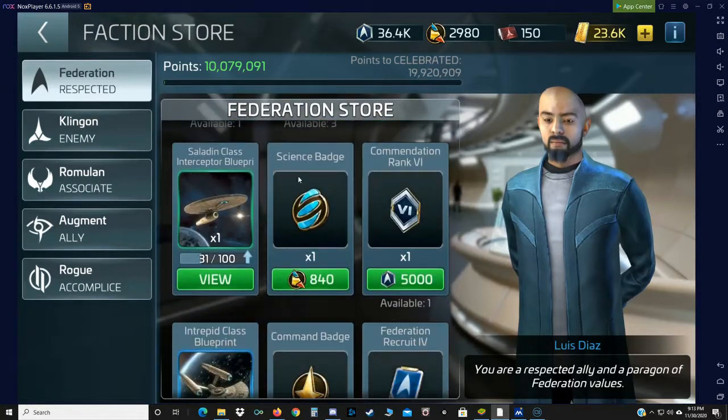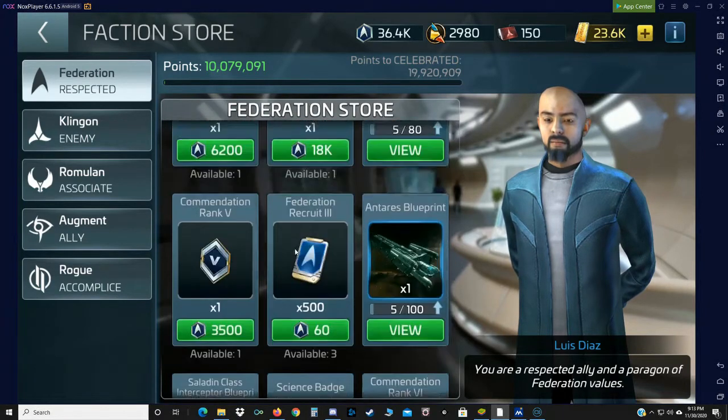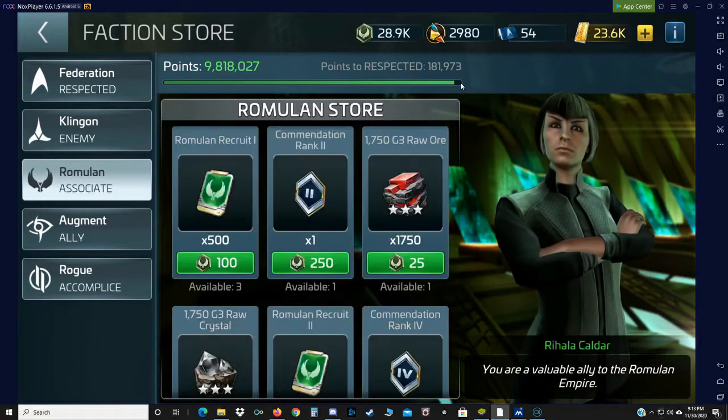That means I can go into Federation space and farm Interceptor blueprints, maybe even some Intrepid blueprints, but that reputation will not get any lower. Klingon are not my friends — negative 2 million, that is the cap as far as negative goes. If I'd have known what I know now when I started this account, I probably would have gone Romulan and Klingon. I'll explain why here after a bit. And then, of course, Romulan — I am right on the cusp of locking in my Romulan reputation as well. You've also got Augment and Rogue reputation, but those are a separate issue. Today we're just going to be dealing with Fed, Klingon, Romulan.